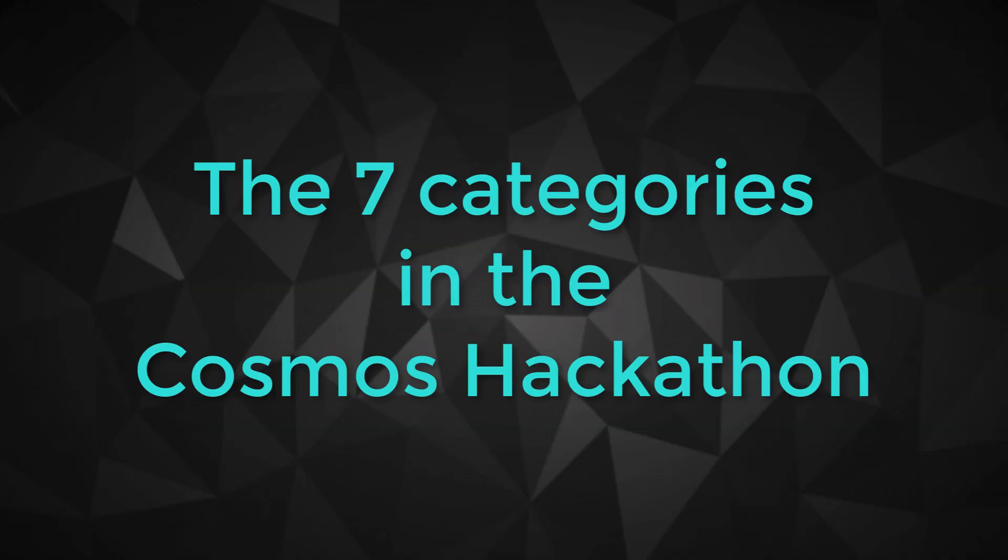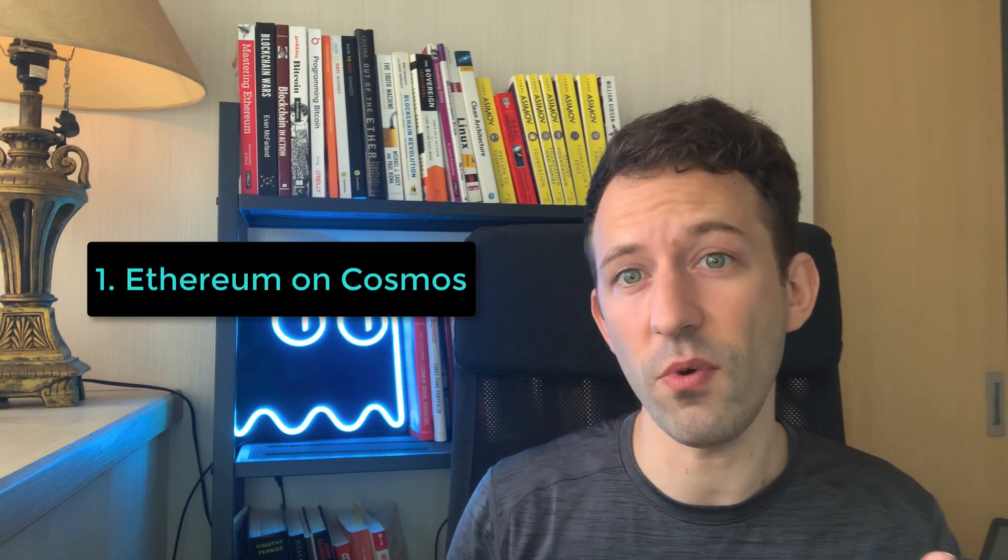Let's dive into what kind of project you can build during this hackathon. There are seven categories. First, there is the Ethereum on Cosmos category. Projects in this category take an existing Ethereum project written in a Solidity smart contract and rewrite it as its own blockchain powered by the Cosmos SDK. If you already know a project on Ethereum well, that's a good way to leverage your existing knowledge to win a prize.